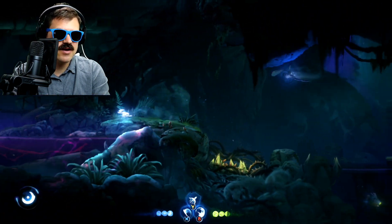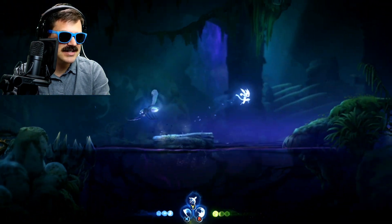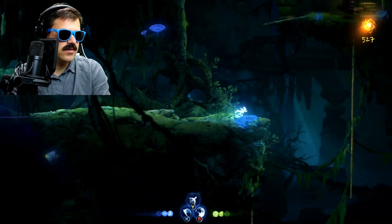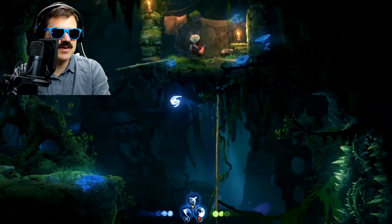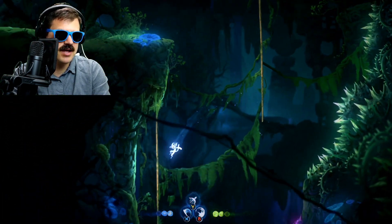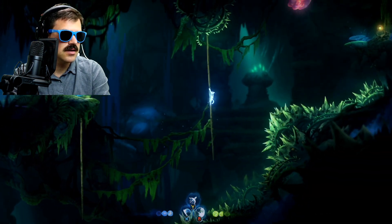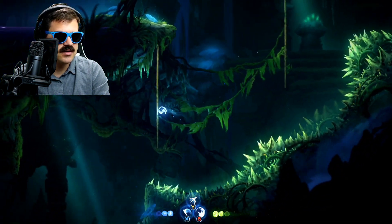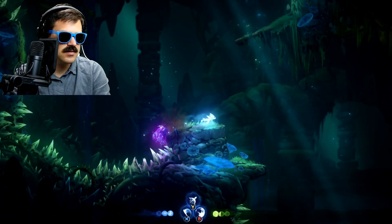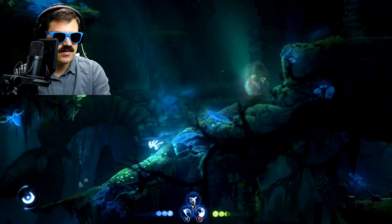If you come over to the left, this is an area that you can't get through until you have the dash ability, so we're actually gonna make our way back over to the right. Keep making our way over to the right, and as you can see right here it almost looks like we can make our way up here, but you can't — there's no way. It's foreshadowing that you're gonna end up getting that dash ability. So we're gonna keep pressing our way down, and we can't even make our way over there yet. The dash ability ends up opening up quite a bit of stuff.